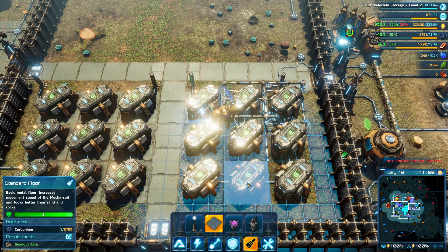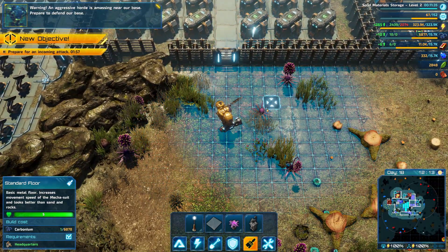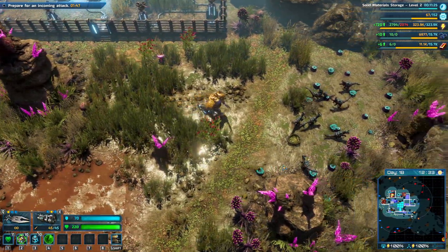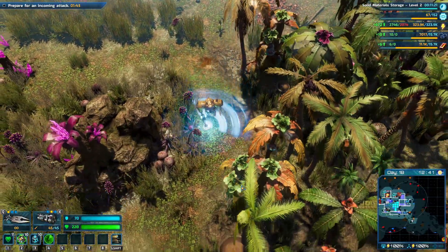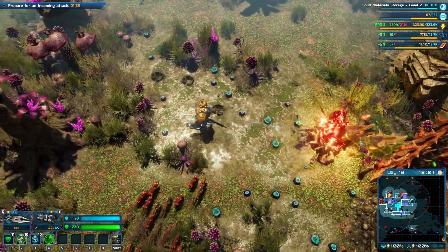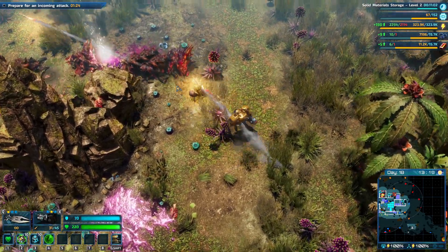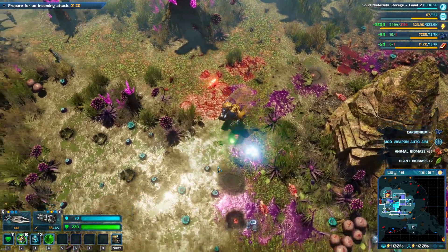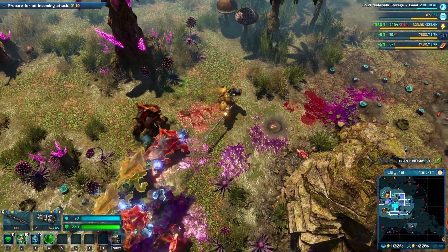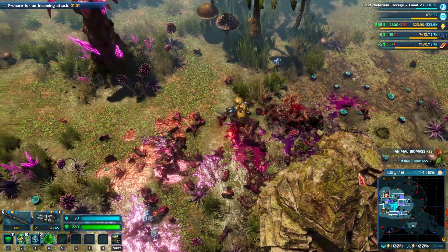Not enough animal biomass - actually, I'm not going to have killing stuff. An aggressive horde is amassing near our base - prepare to defend! Let's go out and meet it. Let's go out and see - what, another one? Want into them. There we go - blow all of them up. There's your animal biomass. I like my spear.